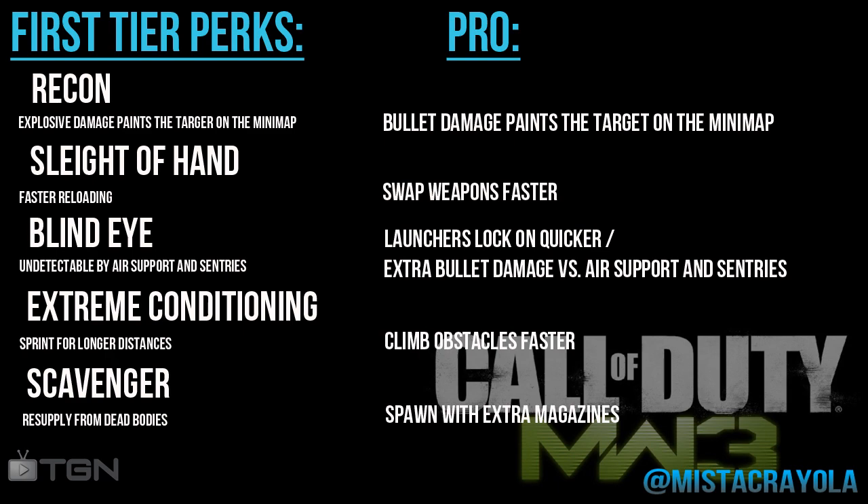Second we got Sleight of Hand — faster reloading, very simple. We know this from past Call of Duty games, and you swap weapons faster on pro. Blind Eye makes you undetectable by air support and sentries, kind of like Cold-Blooded from Modern Warfare 2. The pro perk for Blind Eye is launchers lock on quicker and extra bullet damage versus air support and sentries. Extreme Conditioning lets you sprint for longer distances and climb obstacles faster. Scavenger lets you resupply from dead bodies.